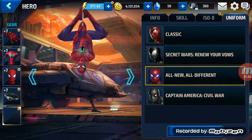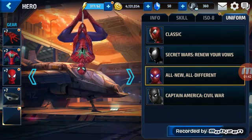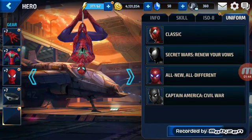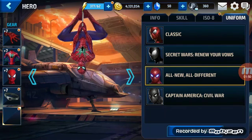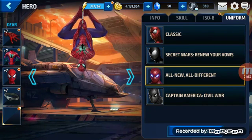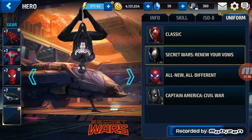You can get uniforms — like there's classic Secret Wars, Renew Your Vows, All New All Different, Captain America Civil War. There was an update that came out with a Spider-Man uniform, and I was gonna buy the newest one but then this came out. This is the Secret Wars version, this is the classic one.